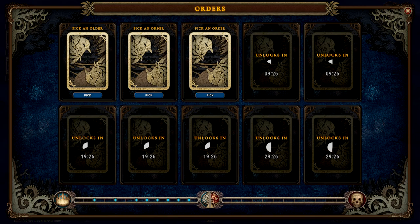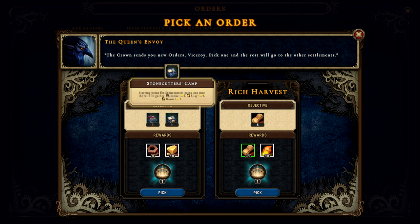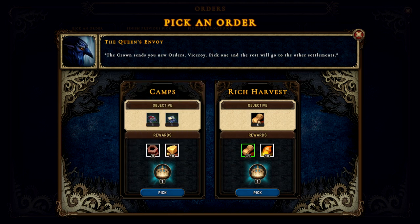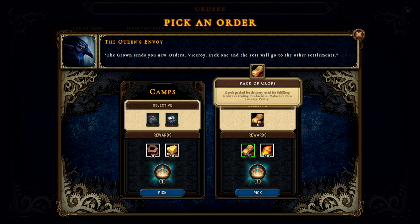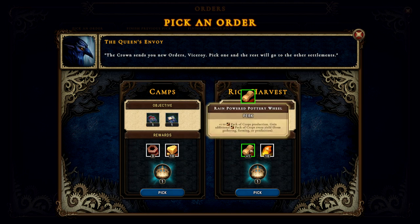The Crown or Order sends some new orders — pick one and the rest will go to other settlements. We can go with an objective of building a scavenger camp and a stonecutter camp for some rewards, or we can just make some packs of crops at the makeshift post, granary, or pantry. I'll do the pack of crops.